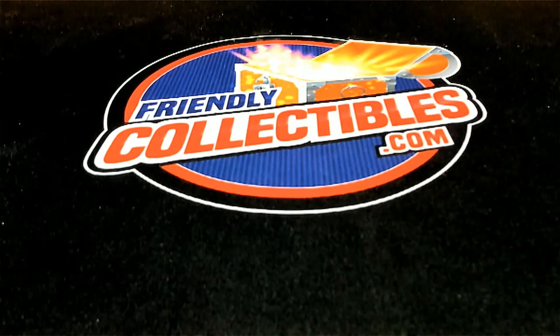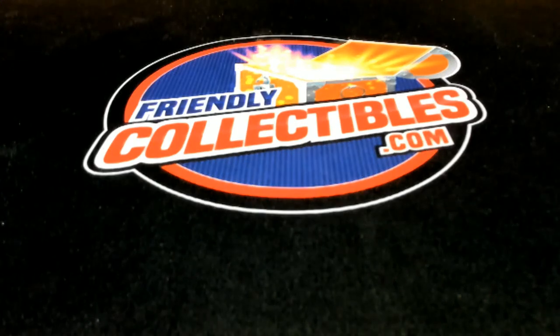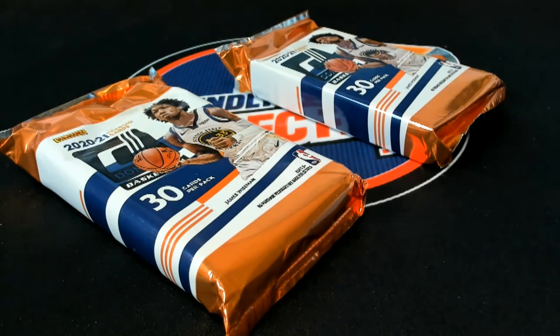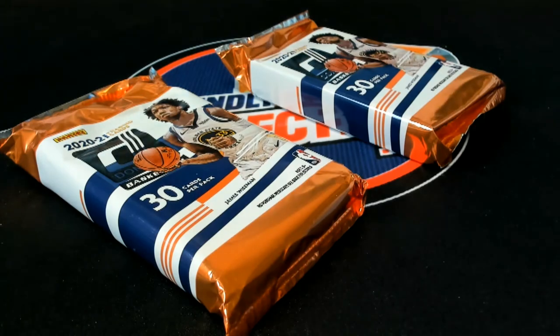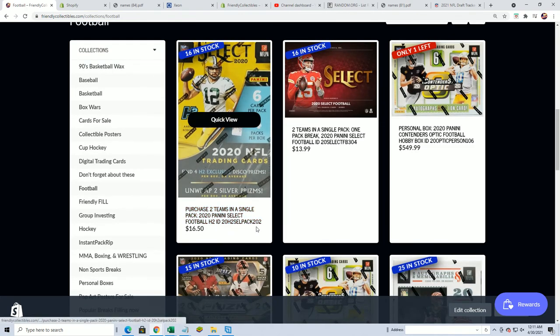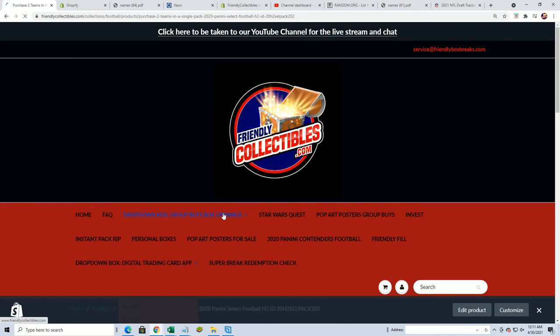We're getting ready for our next break. I believe the Dunruss pack break is coming up. The Dunruss pack rip is right here. We've got more Select football. Here's a link to the next Select — the Select football H2 with six cards, and then we have the other Select. We'll see which one gets moving for our football break coming up.